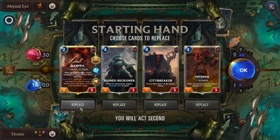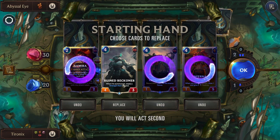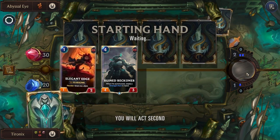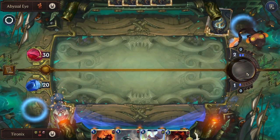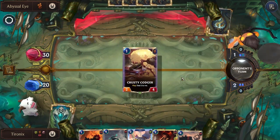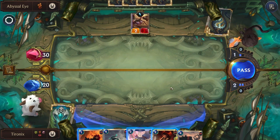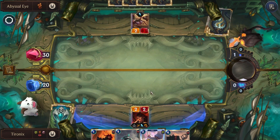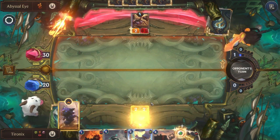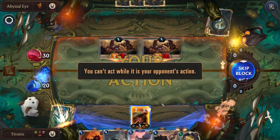We'll get rid of Samira since we know we're going to draw her, and we'll get rid of these two four-cost cards. Ruined Reckoner is great to have. Really enjoying Samira. I do think she's going to struggle with running out of cards, so you're probably going to want to use something like Grand General's Counter Plan for regenerating cards so you have more things to play. But yeah, so far she is really good. Definitely have to think ahead and be much more methodical, but she is great.